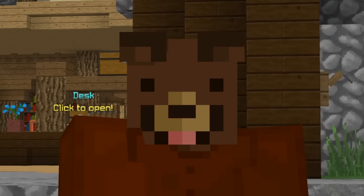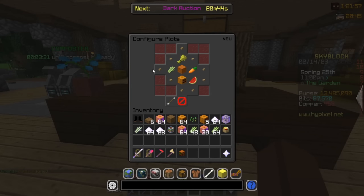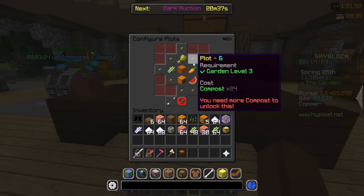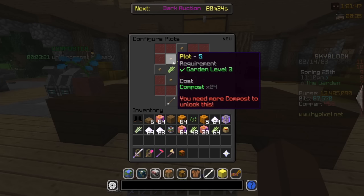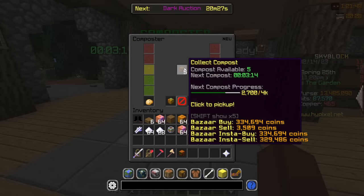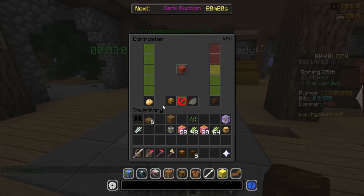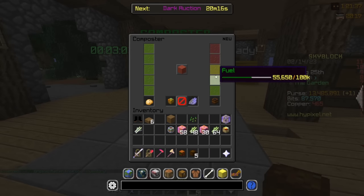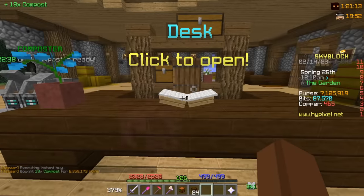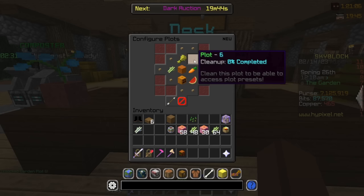First up, how to set up a farm quickly. You want to head to the desk at the Skymart and check out the configure plots option. When you unlock one of the plots, the first ones are pretty cheap, but they get more expensive the further down you go. It costs compost, which you can get at the composter — just drop in your crops, even enchanted sugar or whatever it may be.